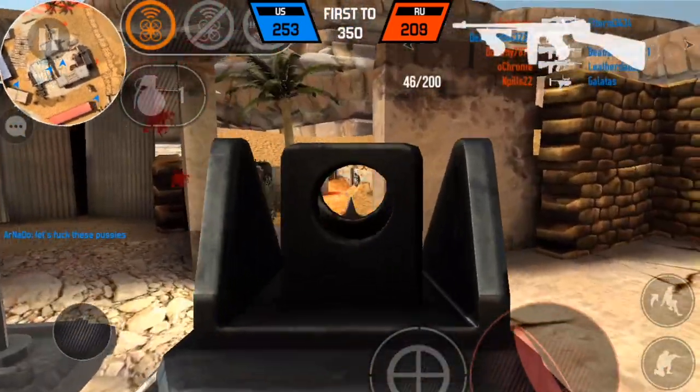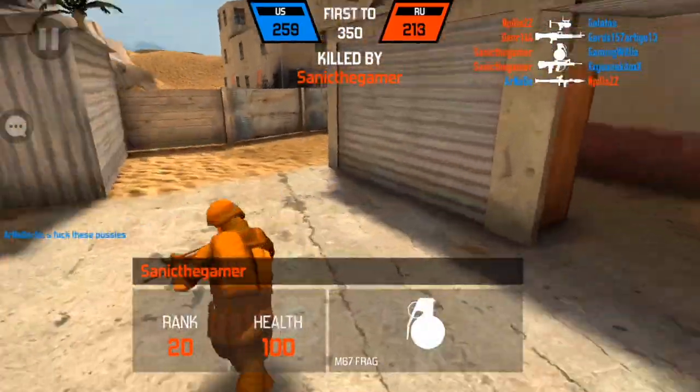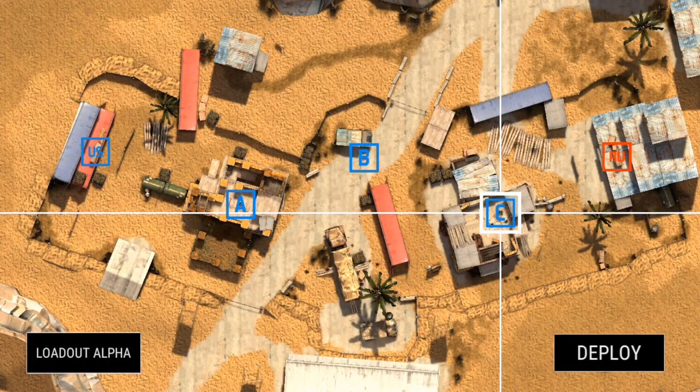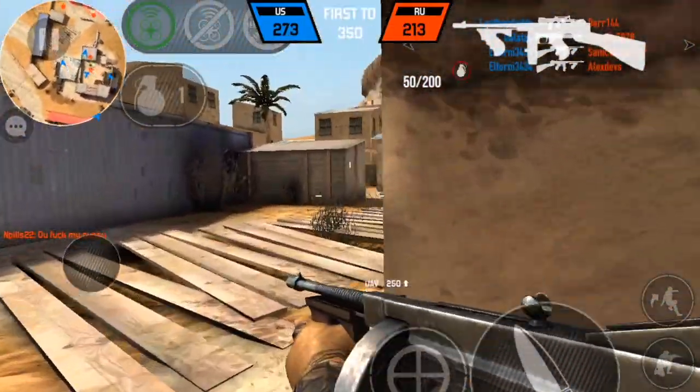We can spawn right on C now. Holy crap, we are so done. Killed by a frag — nice throw dude. Sanic the gamer. Yo, I think we got this W. I got another UAV, we'll call that in. We'll just camp it out — we're probably going to get taken out again.